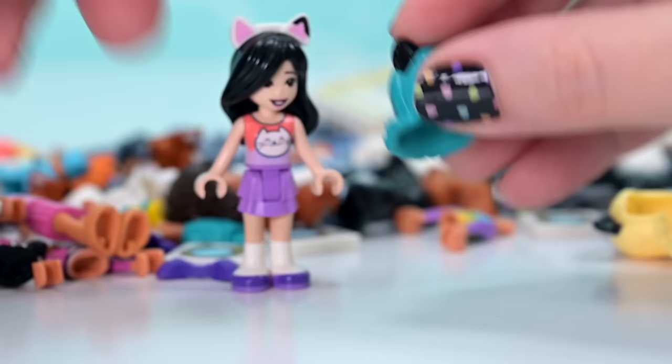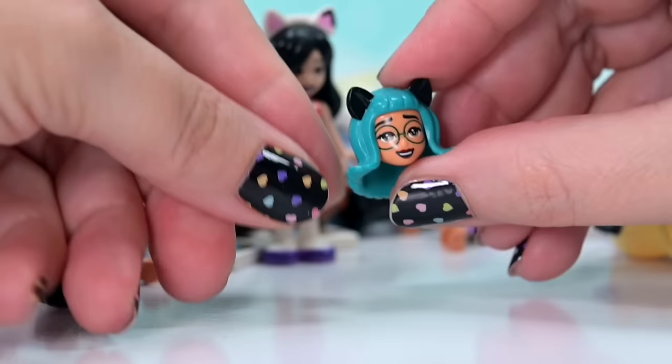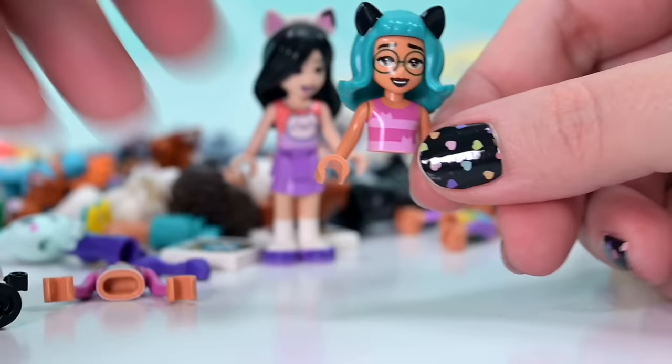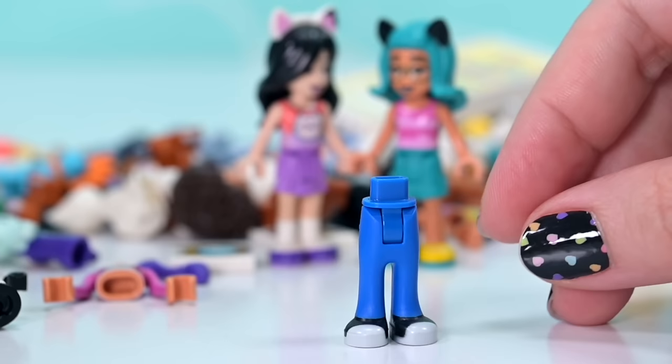I'm not stopping at just one because we've got so many other hair piece choices. If I use this turquoise one with the black ears - heads first, tails second. All the tails are made for minifigures but I could physically make one. Let's go with this top and maybe something different on the bottom. So we've got Kitty and Tabby, because this one's now called Tabby.